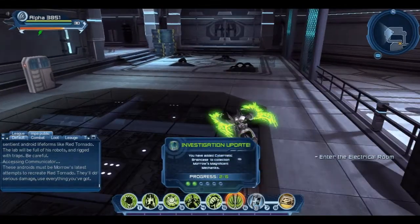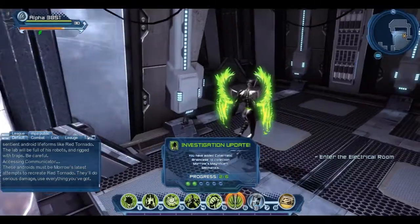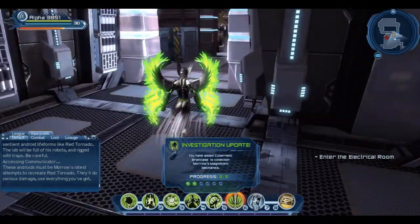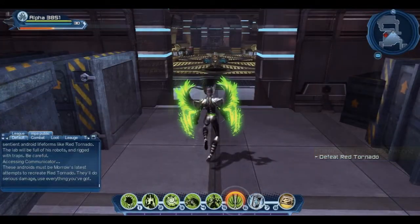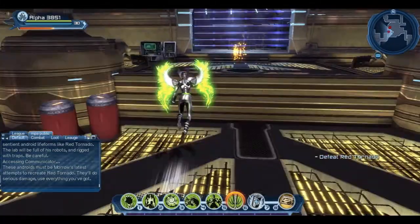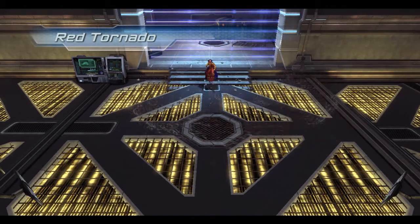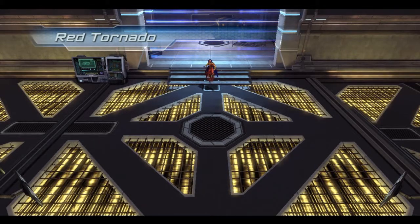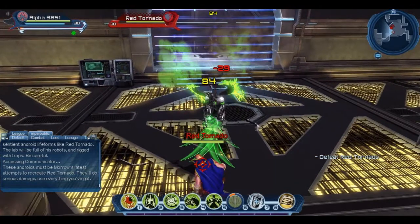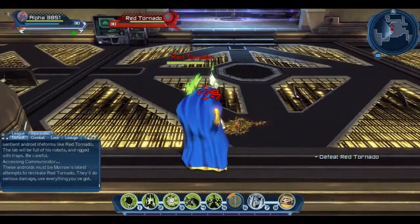Log entry: 'The liquid cooling system in this brain case will allow T.O. Morrow to overclock even the most complex cybernetic brains.' You'll be okay. 'I am the Red Tornado. T.O. Morrow is my creator. I am under his control. Surrender before I am forced to hurt you.' Damage level critical — reserve power to repair systems.